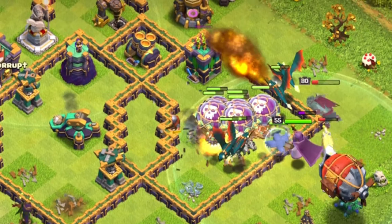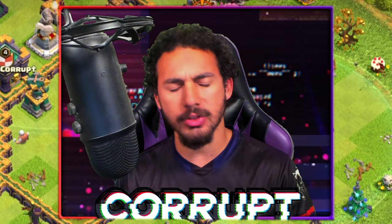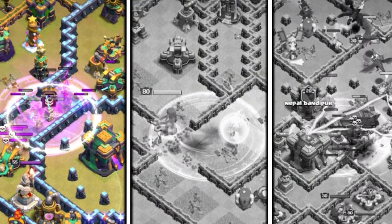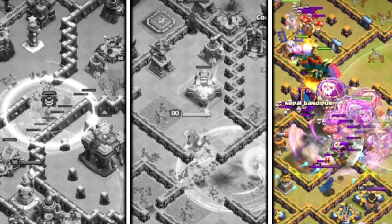Hydra is one of the easiest attack strategies at Town Hall 14, but there are multiple different variations, so let's go through three of the best ways to use Hydra for three stars.